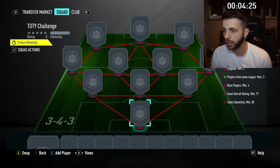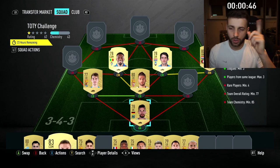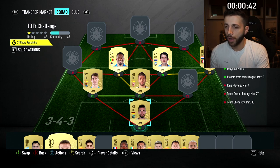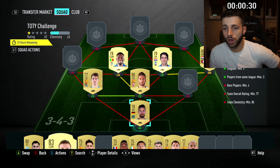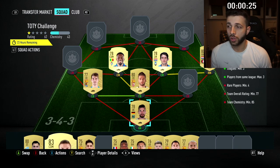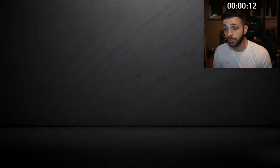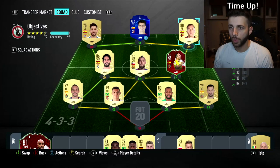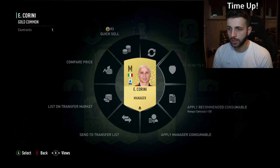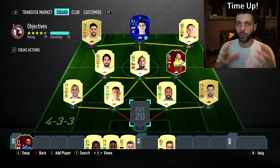Obviously we can chuck these in for the mega pack team of the year challenge as well. This gives us an untradeable mega pack — not as good as tradable, but still going to give us some useful stuff for the club. We're probably going to get a squad fitness or a chemistry style we can use. The team of the year challenge is a bit more difficult — I need two more rares and I can only use maximum three players from the same league. I'm going to have to go into the market and buy two or three players, but I only have 1,800 coins right now and we don't yet have a goalkeeper for our La Liga team.